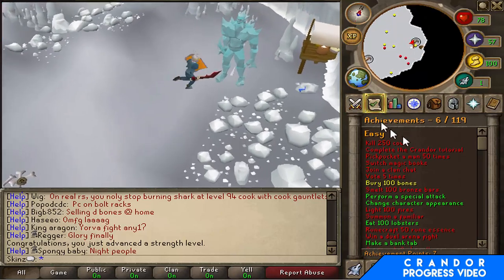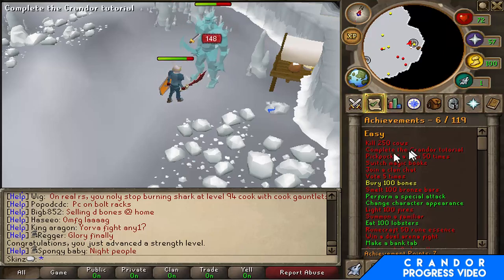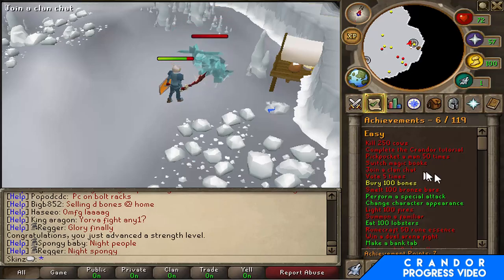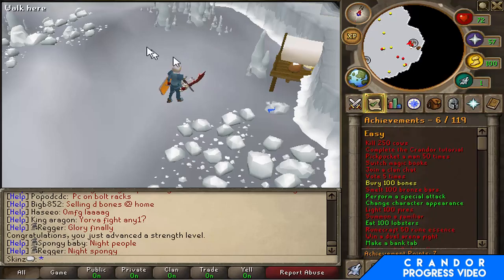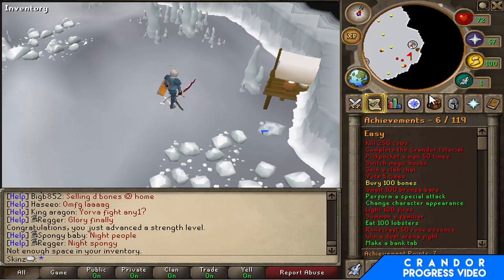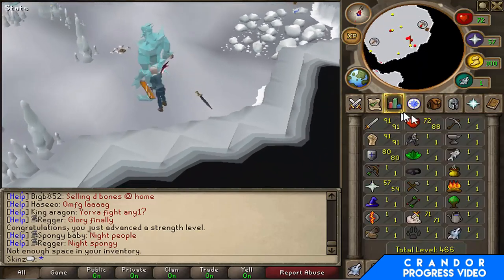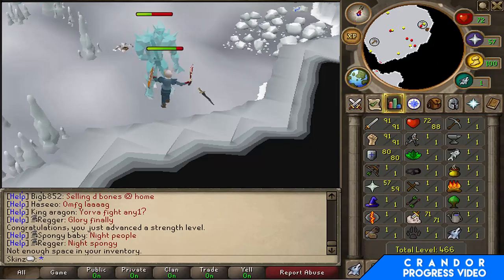If not, I'm probably going to work on some of these achievement diary things — kill 250 cows, complete the Crandor tutorial which I did on my other account so that might be too hard, vote 5 times (I haven't actually voted yet so I don't know what the rewards are like), make a bank tab. I've done a lot of this already but I'll eventually get around to it. This episode is mainly going to be Slayer — I'll probably get max combat without Prayer, Range, and Magic all in this episode.